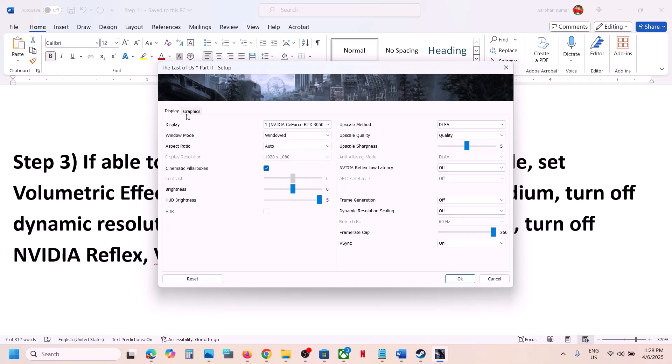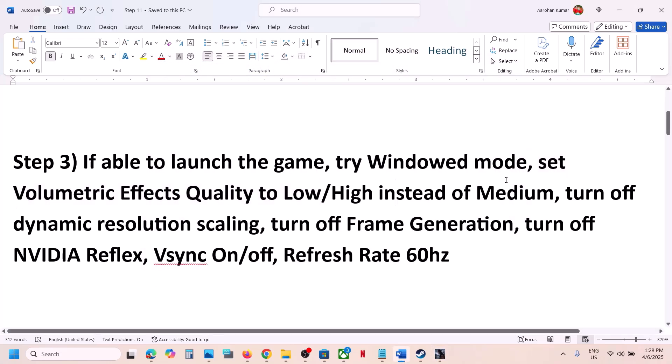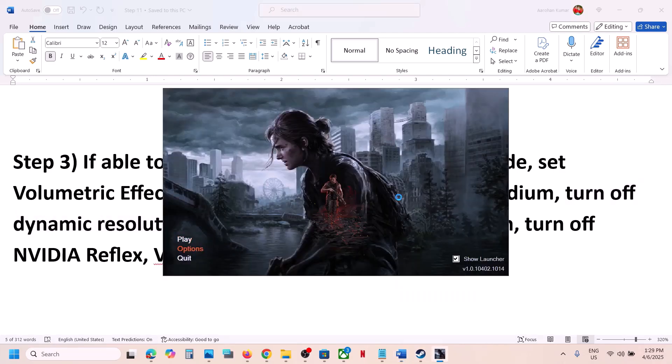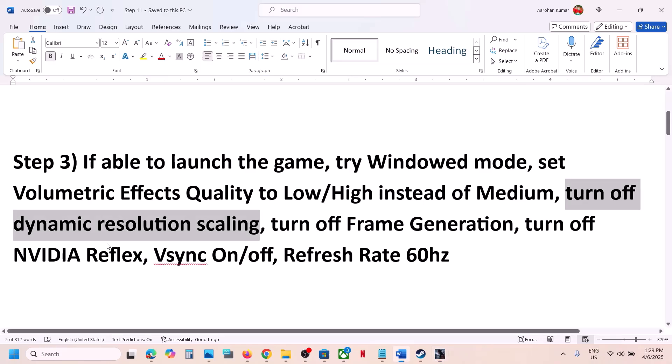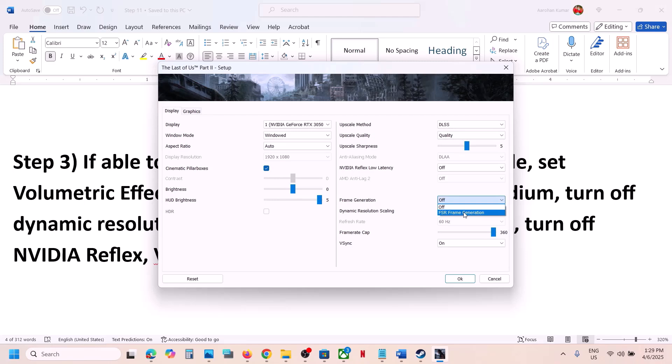If Window Mode doesn't fix it, go to Graphics and find the Volumetric Effects Quality option — set it to Low. Next, turn off Dynamic Resolution Scaling. For many users it was set to 144 or 60; if so, try 60, 30, or simply turn it off. Also turn off Frame Generation if it is enabled.